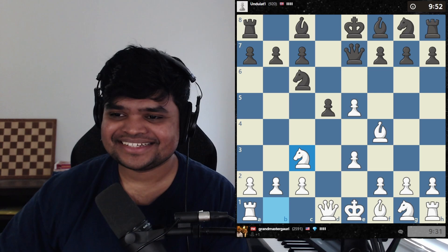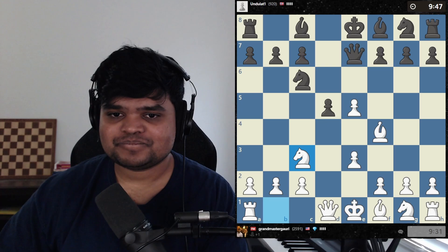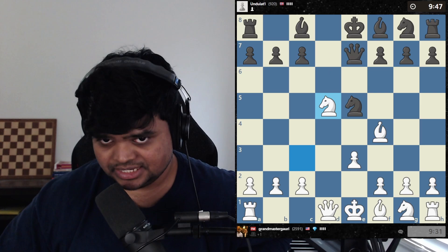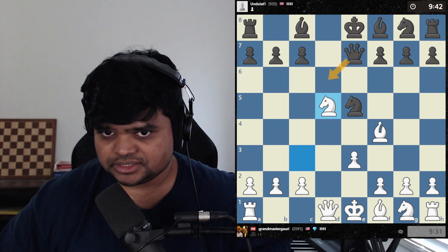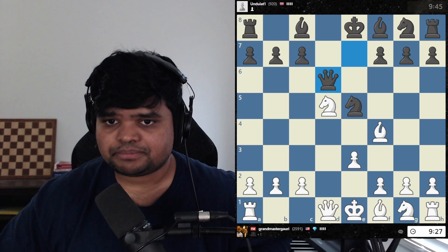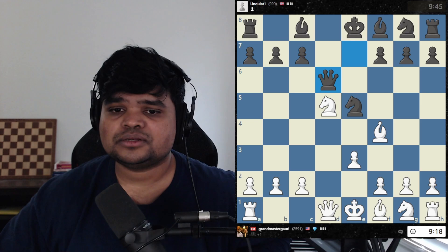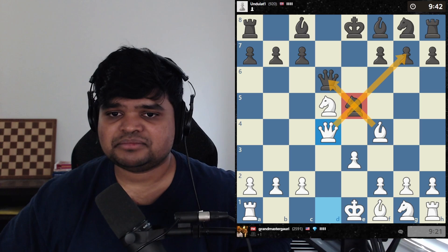My opponent offered a draw — declined. Now I'm trying to win this pawn. I can take with the knight, which attacks his queen — that's good in my book. There's a potential fork opportunity. It's going to be hard for him to protect everything. I think there's only one move here: queen to d6, which he finds, but that walks into a pin. Knight f3 — queen d4 is also a nice move. I like it a lot because I'm putting pressure on the pinned piece. As they say, put pressure on the pinned piece.